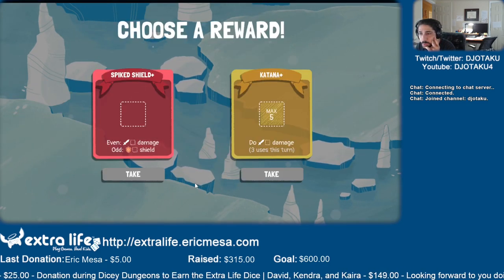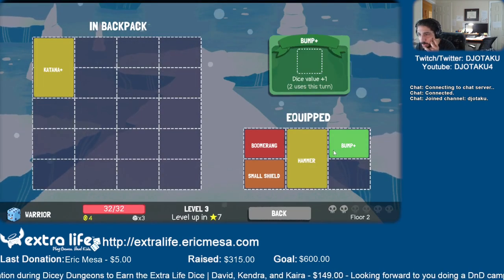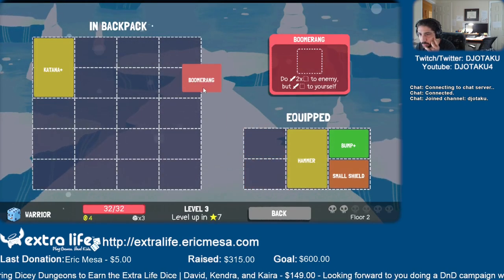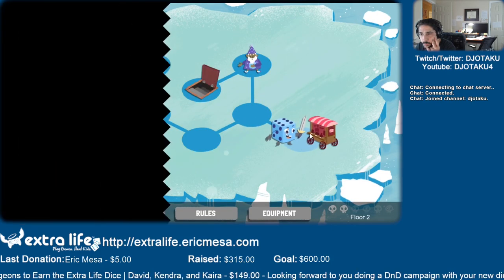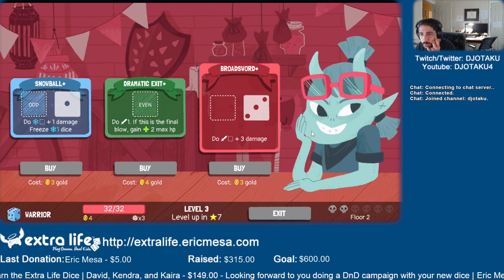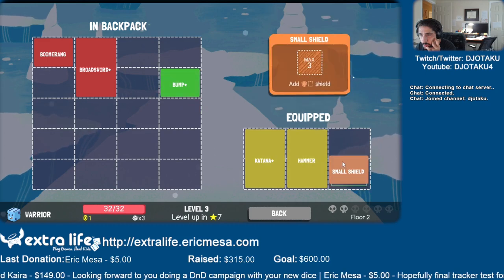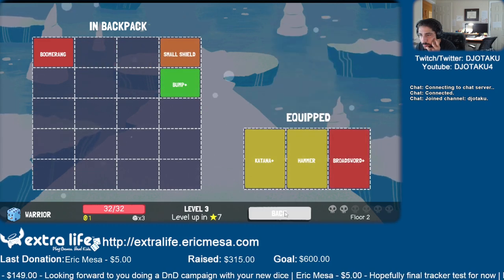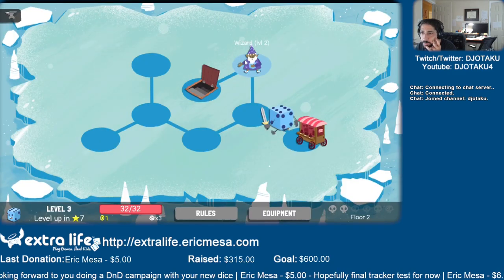Leveled up. Katana! Equipment - let's move shield over, get rid of Boomerang, do Katana. Let's do bronze sword. Close hammer again. Fight that wizard.